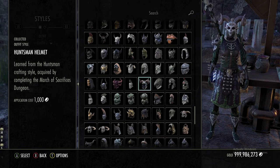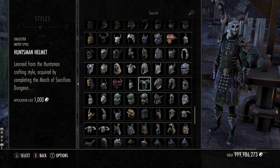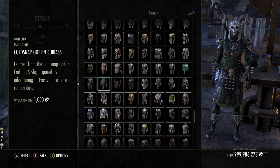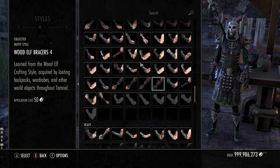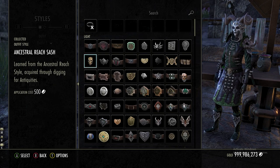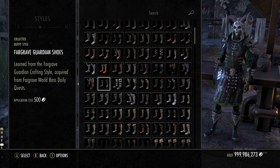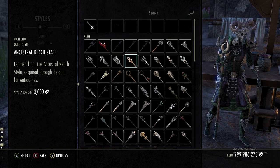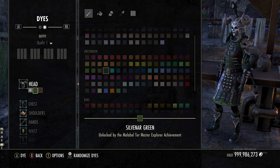Now for the outfit — for the helmet we are using the Huntsman helmet. This stuff is from DLC content so I didn't want to look through every single piece and exclude things. For the breastplate we're using heavy Cold-Snap Goblin Curse. For the shoulders we are using heavy Wood Elf number four. For the hands we are using medium Wood Elf number four. For the waist we are using light Sensorial Reach. For the legs we are using medium Order of the Hour. For the feet we are using light Far-Grave Guardian. For the staff on the front bar we are using Wayward Guardian, and for the staff on the back bar we are using Ancestral Reach.